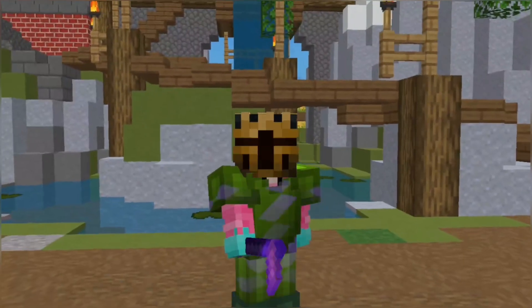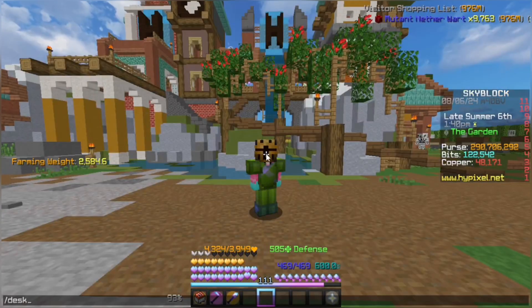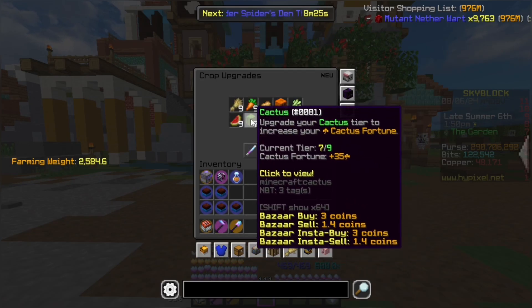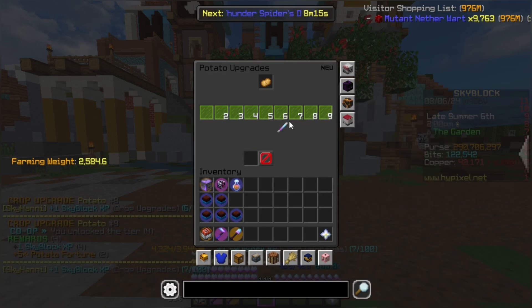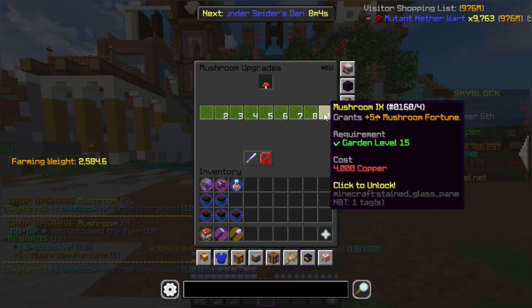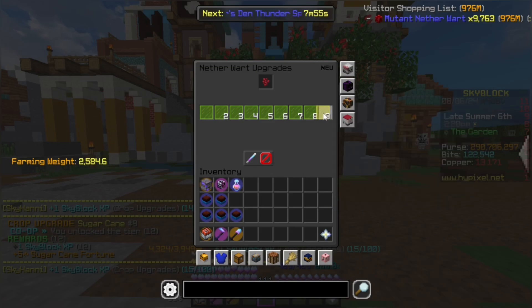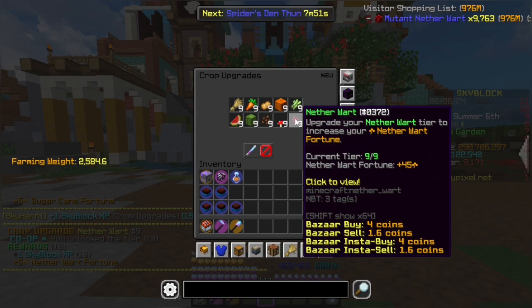One more thing we can do before testing our setup is to actually max out the crop upgrade shop. I already have saved up about 45,000. And finally, we have nether wart. There we go — 4,000 copper. And yep, that is the whole crop upgrade shop maxed.